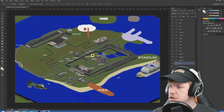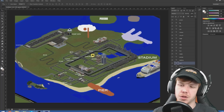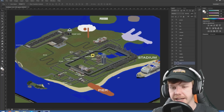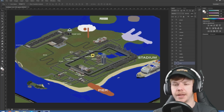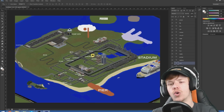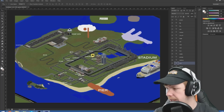We want tennis courts and basketball courts - like how we've got it on top of the cruise ship - just to fill space. They will be in spaces that are too small for a building, and we'll put in a park or a tennis court or a basketball court. Something to fill that space - that's easily done.